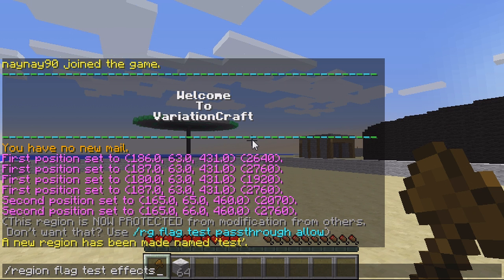Then type 'effects' and then whatever your effect is. So I'm going to do speed 10. If you put a comma you can do another one as well, so I'll do jump 10.